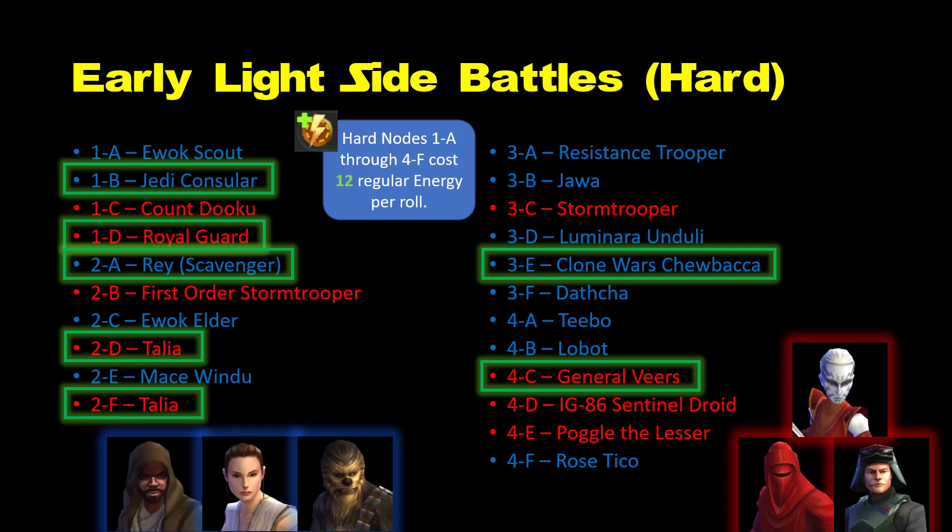First Order Stormtrooper is farmable here and can help to obtain BB-8 and complete the offense mod challenges, but unless you really want a First Order team as your main dark side team through the mid-game — and I would recommend Empire until the later levels — I would hold off for other First Order options. Count Dooku is decent, but I'd skip him as he's not essential for any event or challenge. Just as a preview, you will eventually need five Ewoks to get additional Zeta materials. Ewok Elder is a must-have for any Ewok team, and Teebo is an easy-to-farm option, but hold off on them.